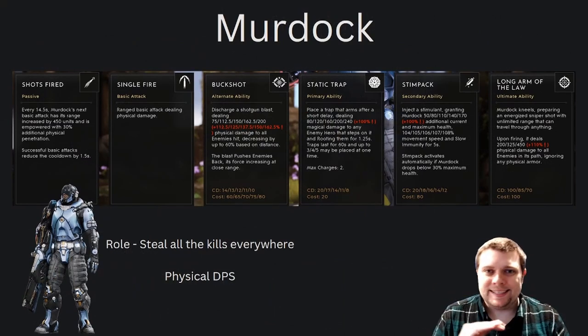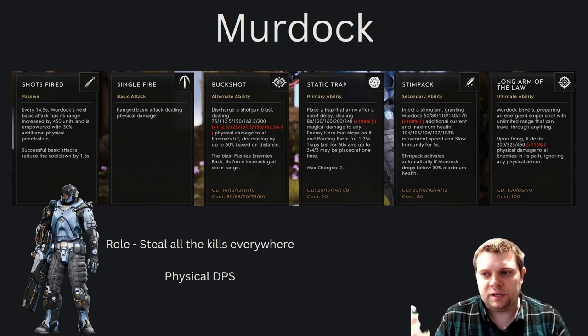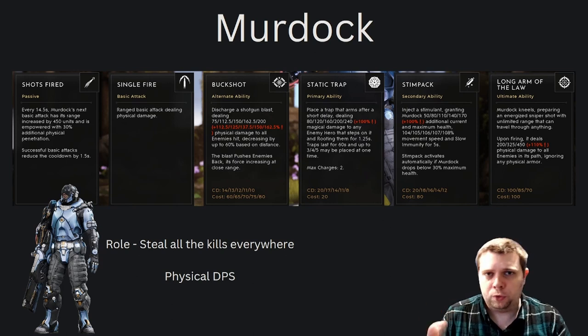Compared to Drongo, Murdock has absolutely insane physical power scaling. His right click has 162% physical power scaling at max level, Static Trap and Stim Pack with 100% physical power scaling, and his ultimate at 110% physical power scaling — this is crazy. Murdock loves power, and that's really what we're going to lean on in a lot of our builds, making some small adjustments from perhaps the recommended ADC build to focus on pushing this aspect so you can get the most out of his kit.